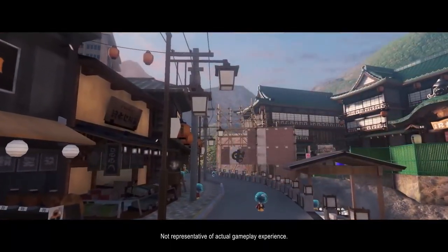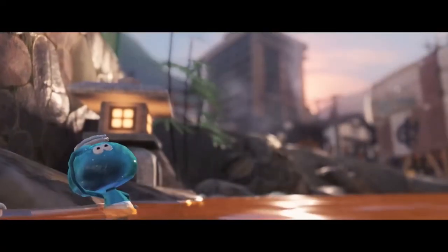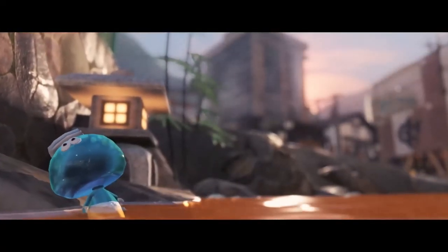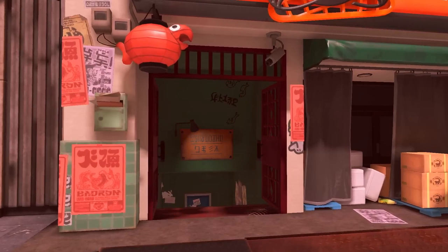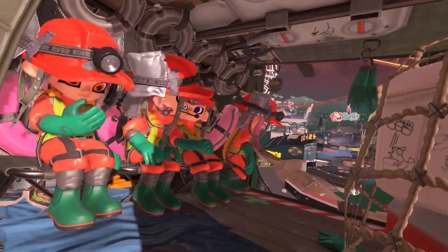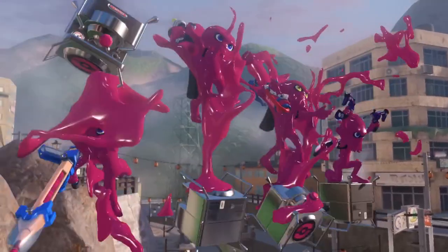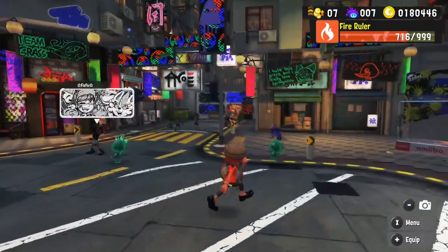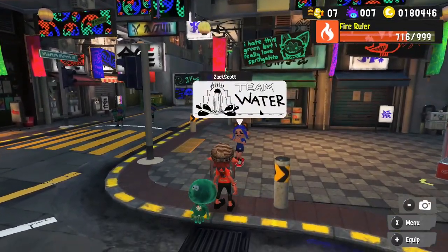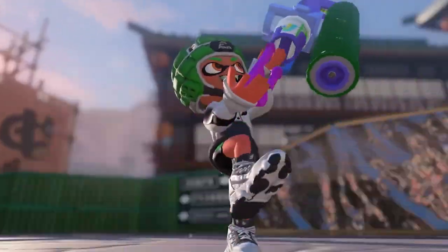Splatoon 3 is getting a big content update in about two weeks, and the way it's being handled bodes very well for the future of Splatoon 3. The Chill Season is bringing us three brand new weapons, ten weapon reskins, at least one new map for Salmon Run — Marooner's Bay is back — and plenty more. Nintendo even knew the proper time to drop it: they waited at most 12 hours after the Splatfest was done to hit us while our brains were still in Splatoon mode. Very smart.